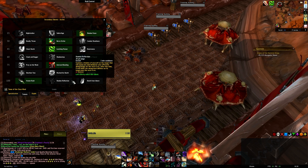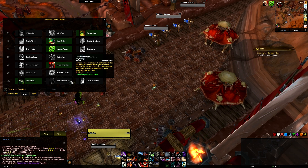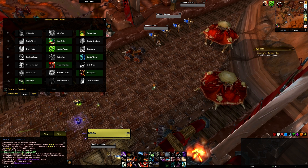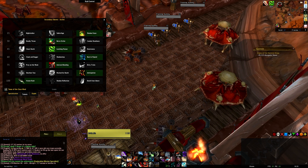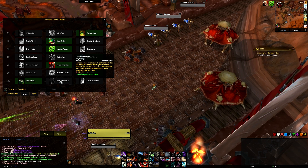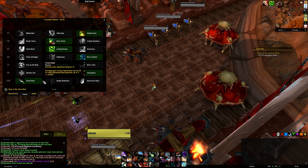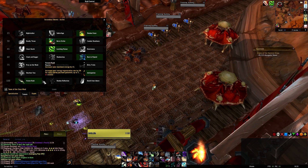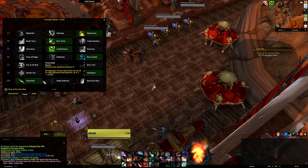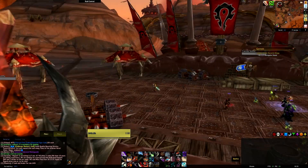At level 100: Death from Above is a no-go — too weak, too expensive, doesn't do enough. Shadow Reflection should be awesome, but it doesn't reset with Adrenaline Rush and Killing Spree via Ruthlessness, so you get one good window and then it just sits idle waiting for cooldowns. It simply doesn't synergize. Venom Rush, on the other hand, means more energy, more regeneration, more finishers, faster cooldown resets — it's mandatory. We're heavily energy-starved in early Warlords gearing.